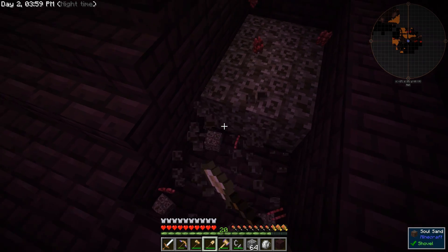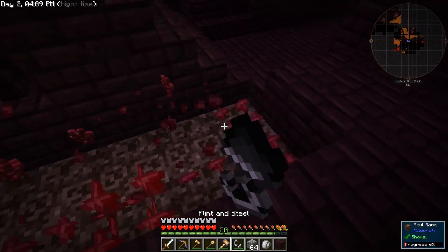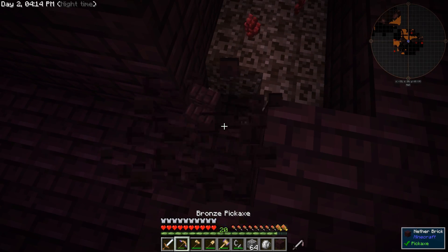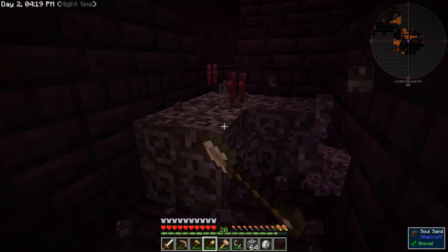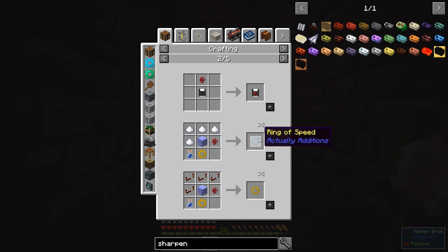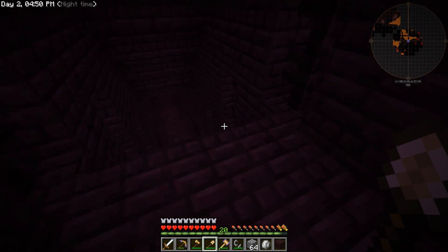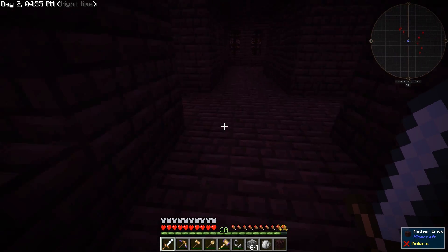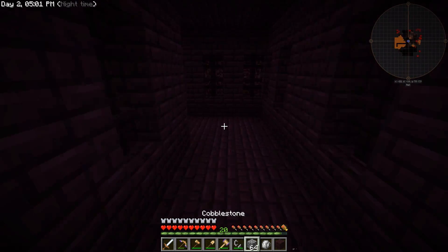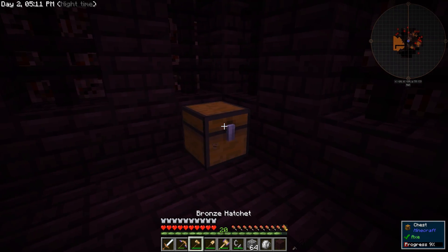We need soul sand for solarium, which we're gonna need once we get into Ender I/O. I'll take all of that, and all of the nether wart — you never know, maybe we'll get into some sort of potions. Someone said you can hit U on the keyboard to see everything an item gets used for. Nether wart is used for nether wart crops, the ring of speed, ring of haste, ring of strength from Actually Additions — basically all the rings from Actually Additions — and bio mash. I've used Actually Additions in Hermit Pack so I'm mostly familiar with it. The empowerer is my favorite machine — the name is super fun to butcher.